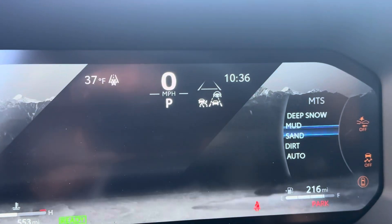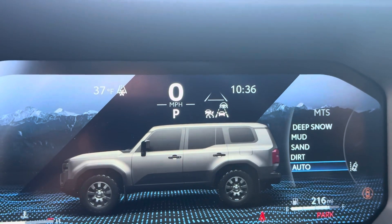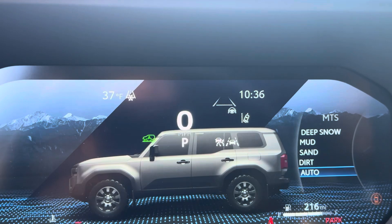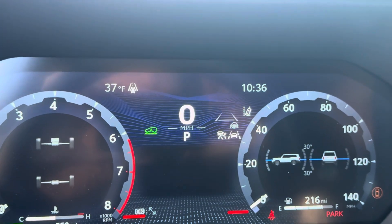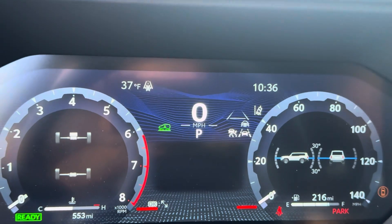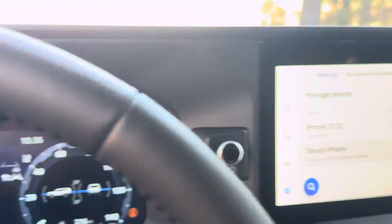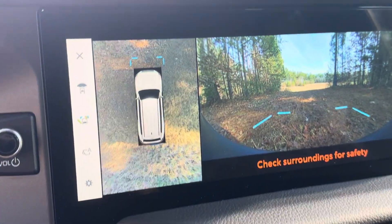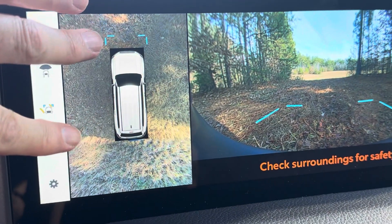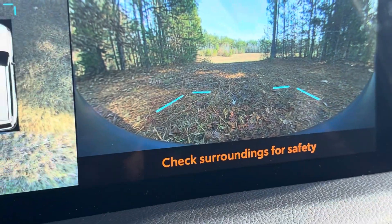Now you may ask, if this is just making some decisions and this is a full-time four-wheel drive, why wouldn't you put it into multi-terrain select and just leave it in the auto mode all the time? Well, I figured that out — because when you have multi-terrain select off and you're driving, you get this feature that shows up: the panoramic view camera, which shows a view around the car and to the front.